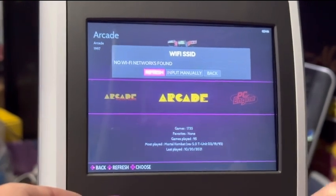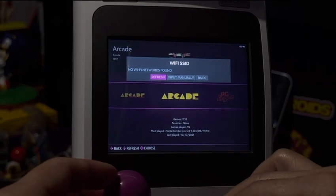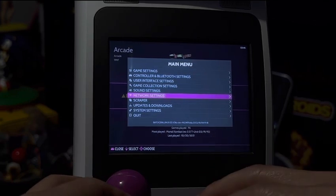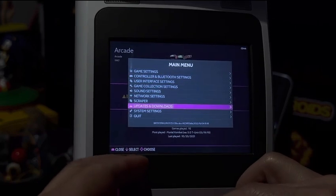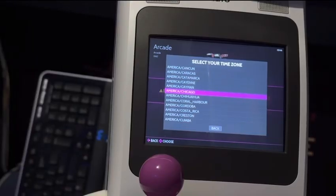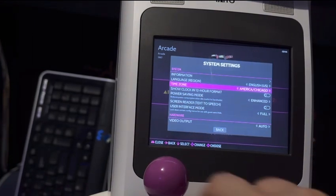This thing does not have Wi-Fi. Somebody asked me if it has Wi-Fi — it does not have Wi-Fi, so no Wi-Fi supported. Let's press the start button and go back to the system setup again, because it was asking me language, region USA, time zone. I finally found America/Chicago, which should be the central time, so press the A button to confirm that change.